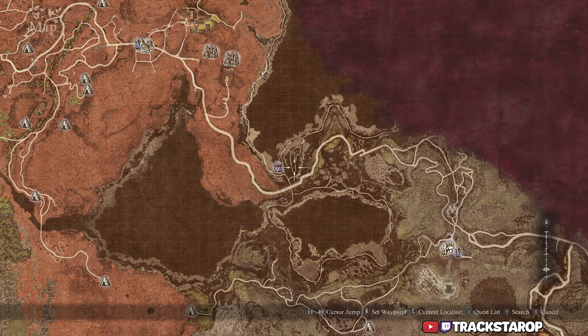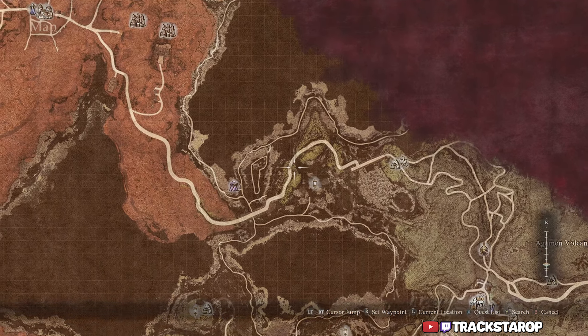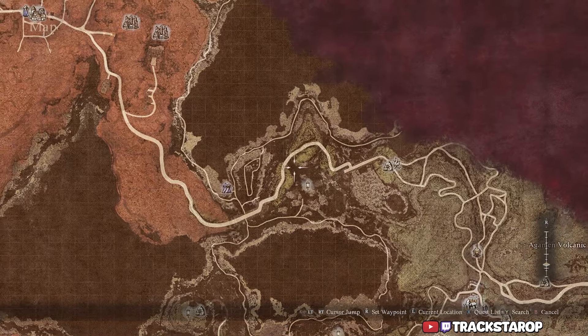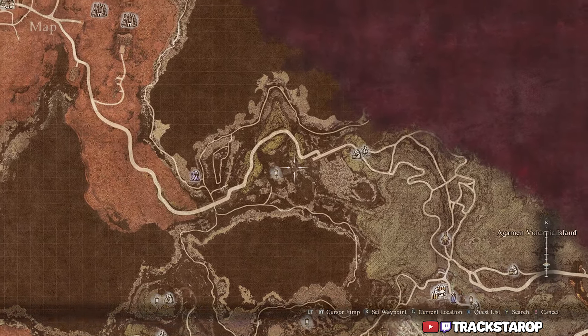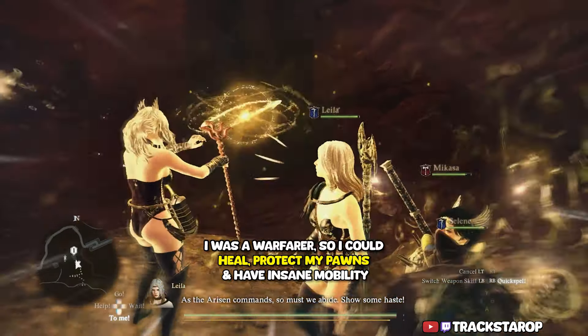For the Soaring Zircote, you're going to have to defeat a lesser dragon and then you can loot it off its corpse. From this location southeast of Bak Batal, see this location right here — Moonwax Bridge. There's going to be a lesser dragon somewhere here, so you just gotta find it, kill it, and then you will get the armor piece.